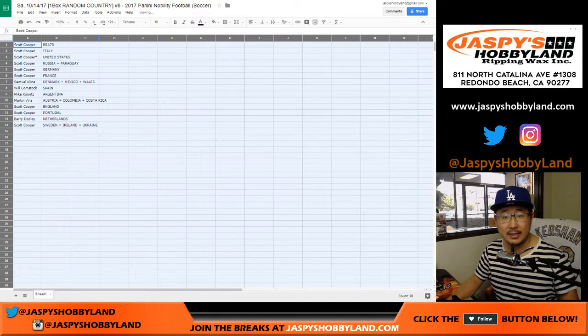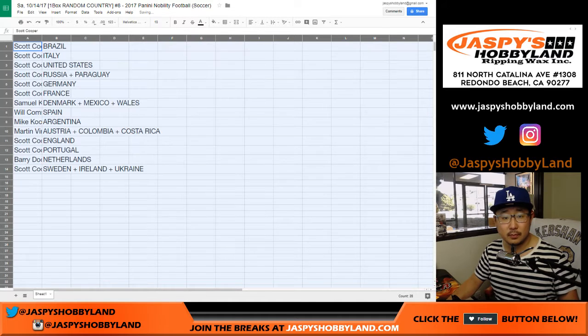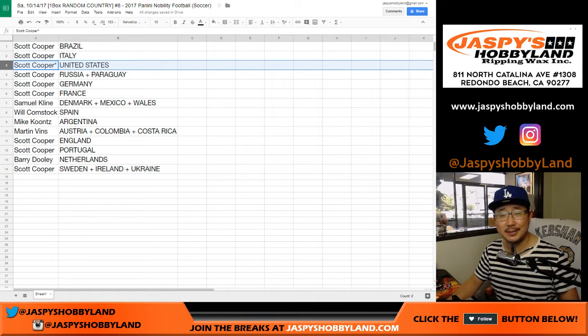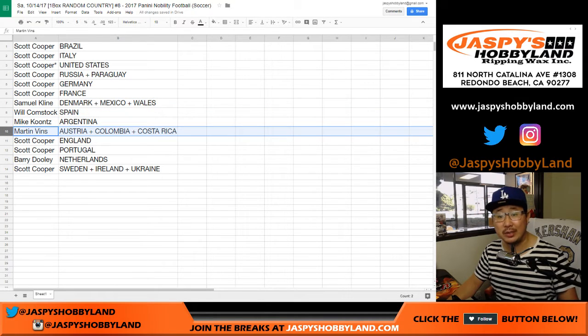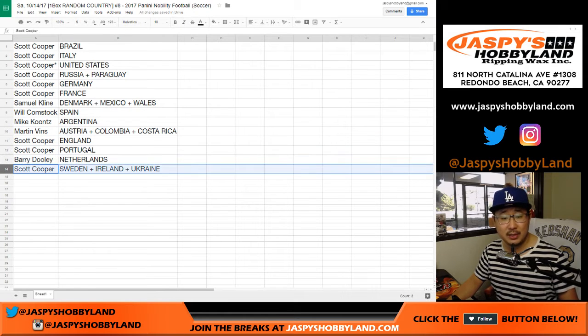So this is how it all shakes out. Koop's got a lot of countries here — he's got Brazil, Italy, the United States, Russia, Paraguay, Germany, and France. Sam, you have Denmark-Mexico-Wales combo. Bulldog fan with Spain. Mike with Argentina. Martin, you got Austria, Colombia, Costa Rica. Koop with England and Portugal. Barry, you got the Netherlands. And Koop with Sweden, Ireland, and the Ukraine.